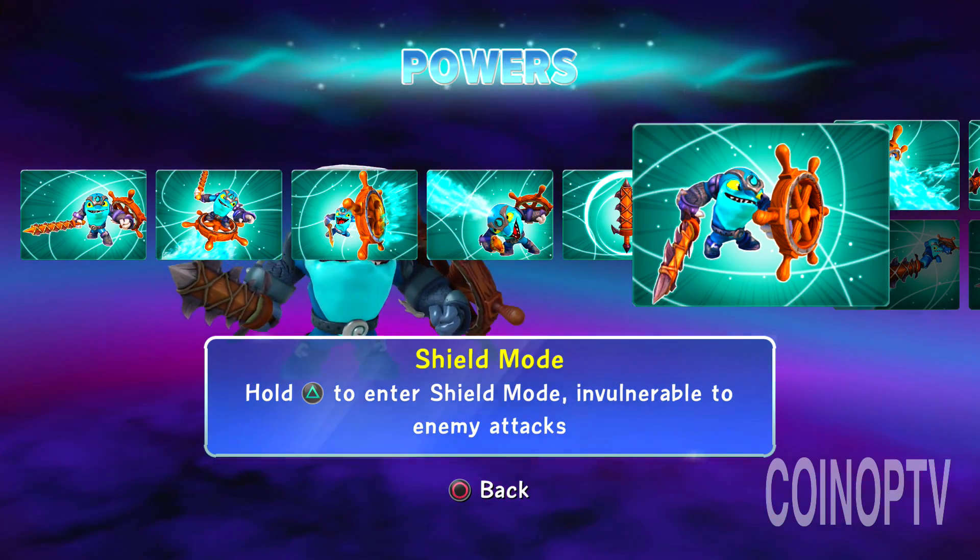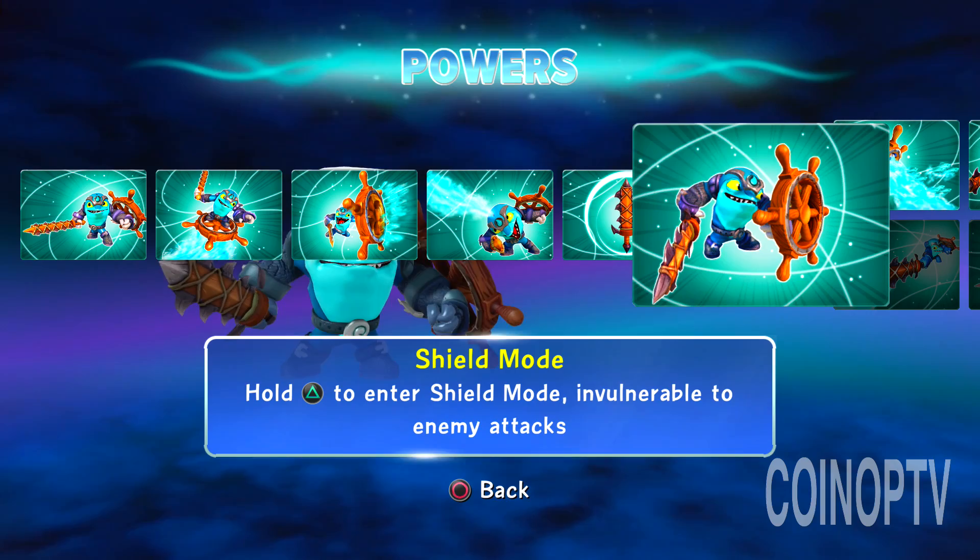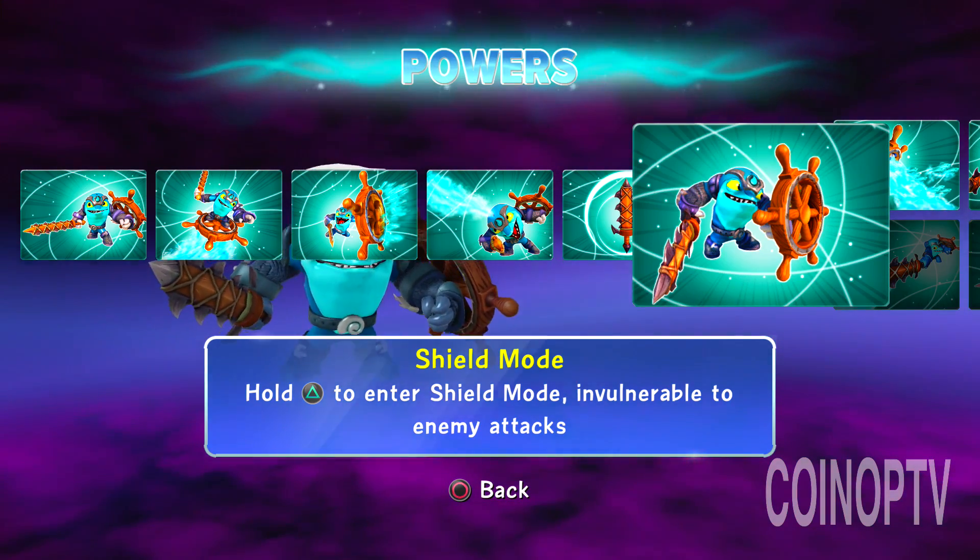Shield mode — hold triangle to enter shield mode, invulnerable to enemy attacks.